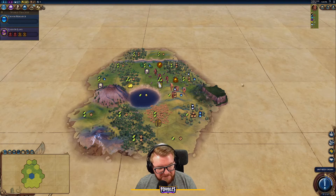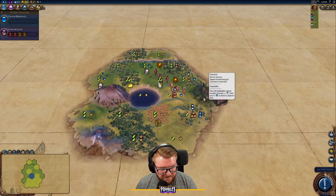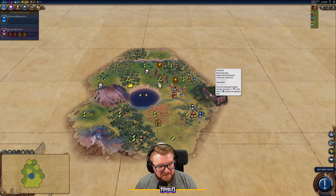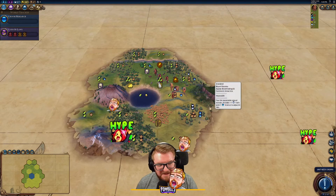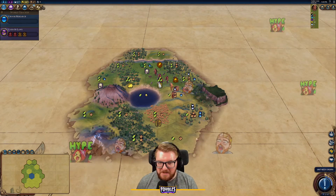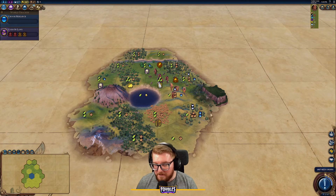Mountain wonders don't count as mountains for Inca, so Mount Roraima would not gain yields from preserves. Mount Everest was disappointing in a previous Inca game — even though it says 'mount' in the name, it doesn't act as a mountain. But we should still be able to take advantage of nice preserves if we put them near the mountains around Mount Roraima.